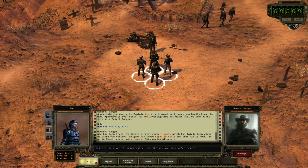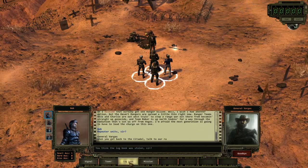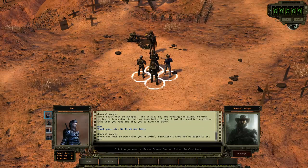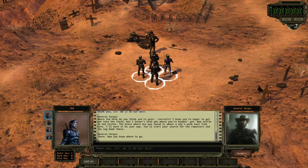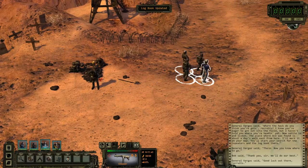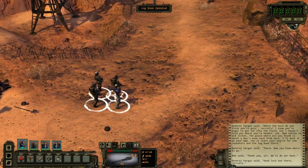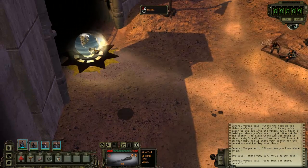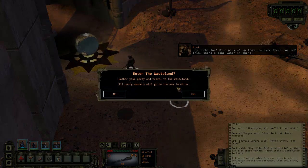Ace had been trying to locate a faint radio signal which has lately been giving us cause for concern. So the mission is: we have to find this guy Ace — he's dead. We got to search the area, travel to the radio tower, and find Ace's dead body. Good luck out there, recruit. Let's double check my crew — we've got plenty of resources, so if anyone gets injured or damaged we have plenty of equipment to save them. We've got to go to this globe-looking thing and travel to the radio tower.